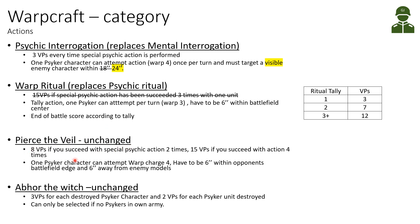Pierce the Veil is unchanged - eight victory points for succeeding twice and 15 victory points for succeeding four times. This must be within six inches of the opponent's battlefield edge and six inches away from enemy models, making it quite difficult to pull off. Abhor the Witch is also unchanged - three victory points for each destroyed psyker character and two for each psyker unit. However, you can only select this if you don't have psykers in your army, so it's not an option for most Death Guard lists.